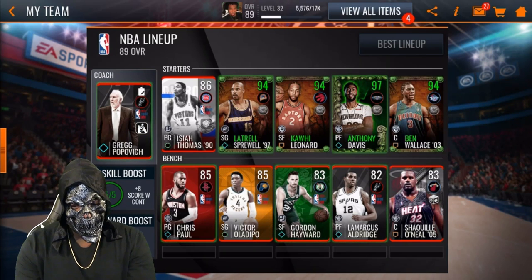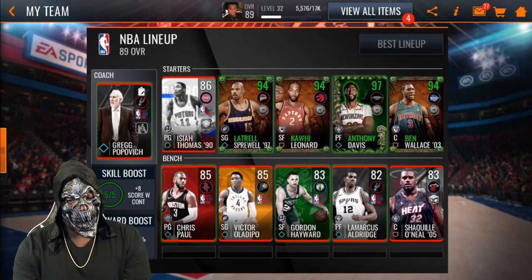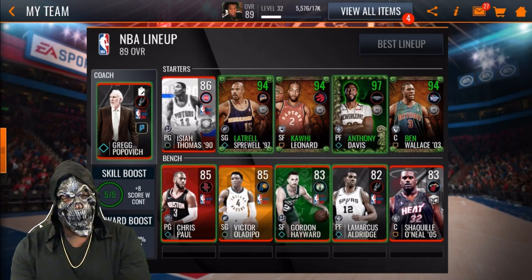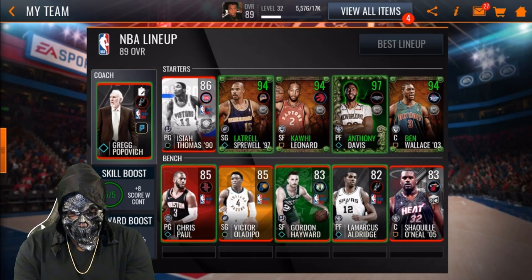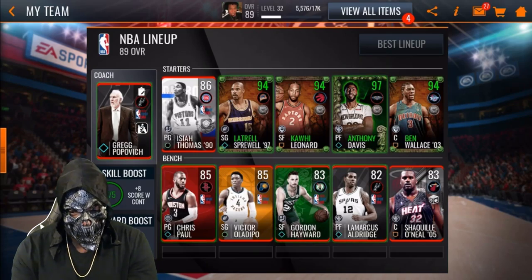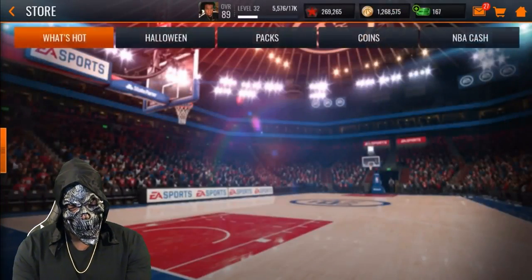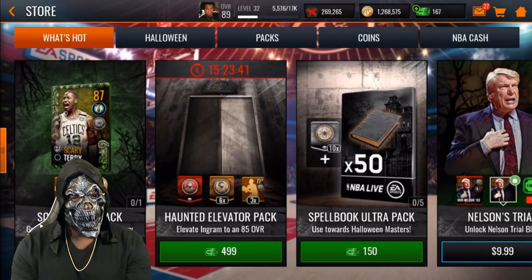We got a 94 overall Latrell Sprewell, a 94 overall Kawhi Leonard, a 97 overall Anthony Davis, and a 94 overall Ben Wallace. Today they ended up dropping the 87 overall Terry Rozier.